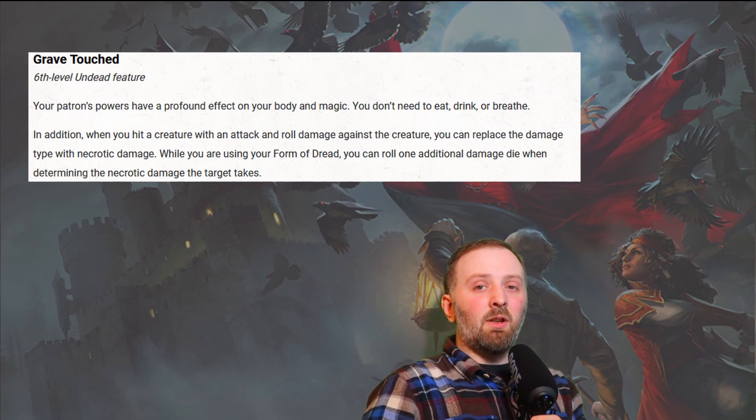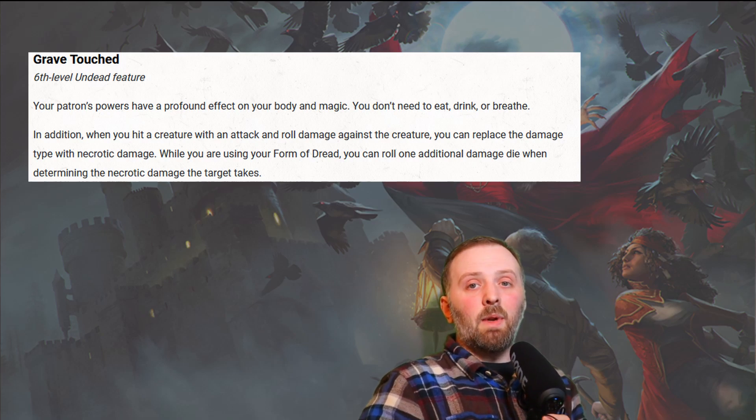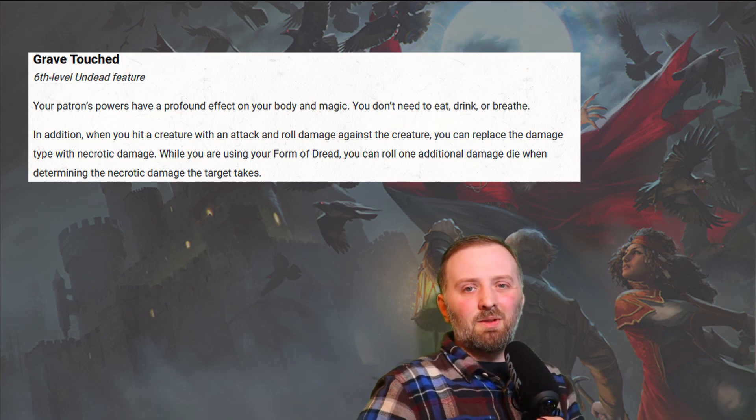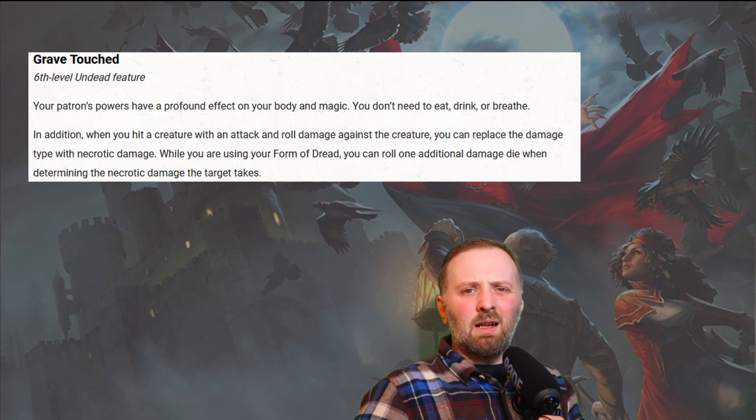At level 6, you gain the ability Grave Touched. Your patron's powers have a profound effect on your body and magic. You don't need to eat, drink, or breathe. In addition, when you hit a creature with an attack roll, you can replace the damage type with necrotic damage. While you use your Form of Dread, you can roll one additional damage die for necrotic damage. As far as I'm aware, Eldritch Blast counts as the attack you can use for Grave Touched — though please correct me in the comments if I'm wrong. The ability to not eat, drink, or breathe is a total game changer. It lets you swim underwater with no problem, saves on roleplay involving eating and drinking, and really adds to the character.